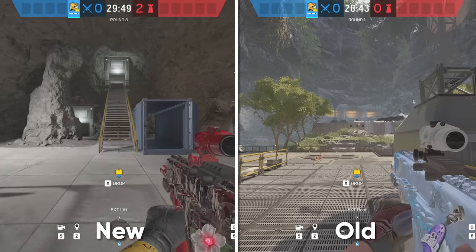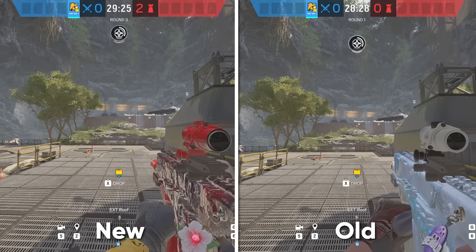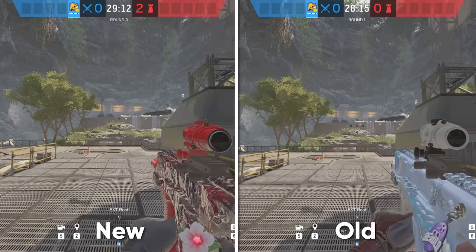More game-breaking hidden details: Lion scans are now going to overlap the round count at the top of your screen. Pray for Siege.